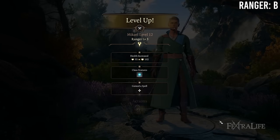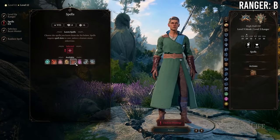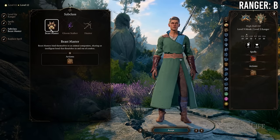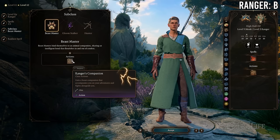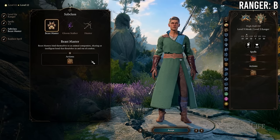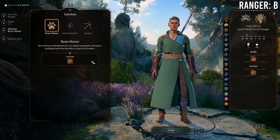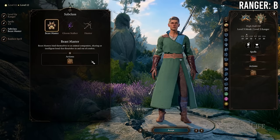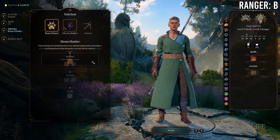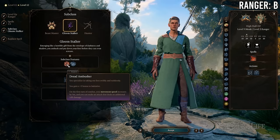At 9 Monk / 3 Ranger you gain a ranger subclass but lose Improved Unarmored Movement and Purity of Body. This is a good trade particularly for Hunter or Gloom Stalker — both subclasses are heavily front-loaded. You probably won't multi-class Beast Master, since beast companions need ranger levels to stay strong and will fall off late game if you take other class levels.